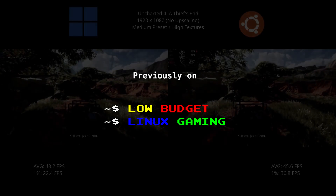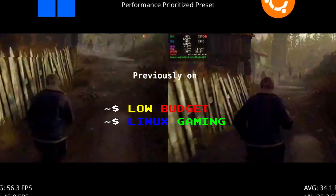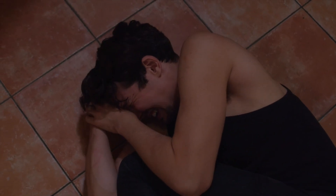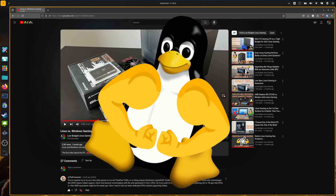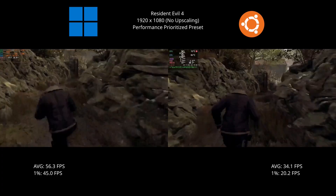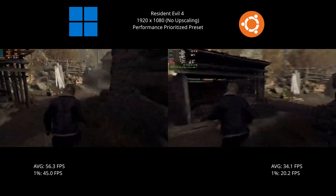Previously on Low-Budget Linux Gaming: Resident Evil 4 was the biggest surprise in the comparison. While it was just about playable on Linux, it ran buttery smooth on Windows. From the five tested games, two ran similar and two ran better on Linux. The problem was that the one game that ran better on Windows — the Resident Evil 4 remake — ran a lot better on Windows. I'm talking 65% better. This game usually performs well on Linux, but on this certain PC, it ran like dog.